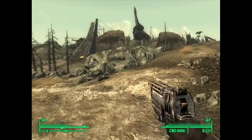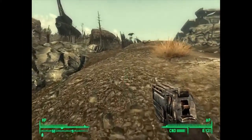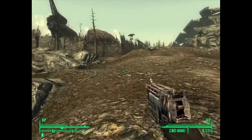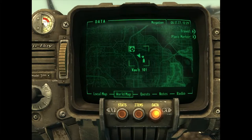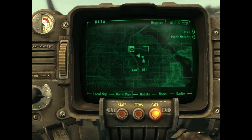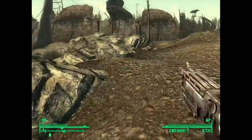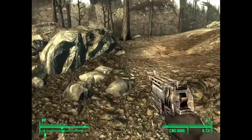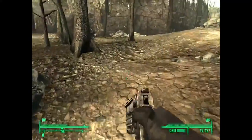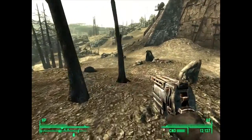Right now I am heading towards Megaton, which is the first city that you get to once you come out of the vault. It's the first thing that pops up on your Pip-Boy, which is the little device here that's basically your HUD and user interface so you can track where you're going through the world. So I'm just going to head to Megaton to start exploring.